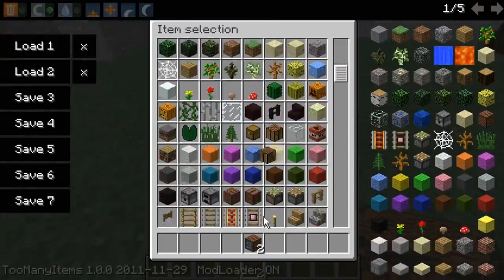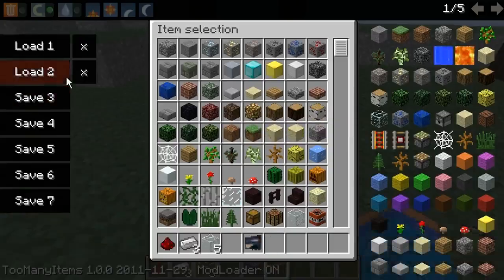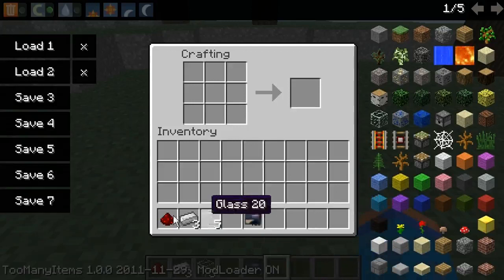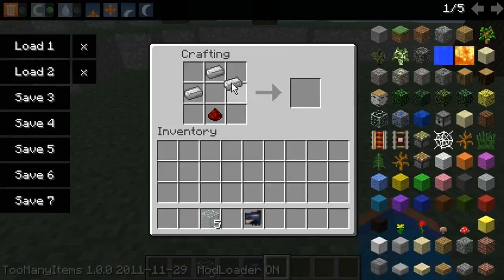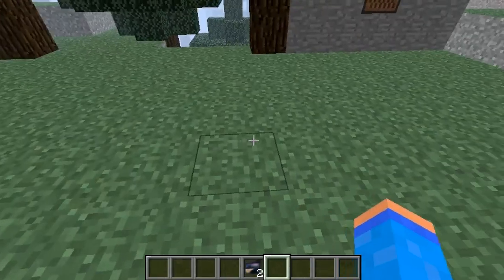Next thing we need to craft is a CCTV monitor. One redstone in the bottom middle, iron ingots like this, and glass shaped as an X makes a CCTV monitor.